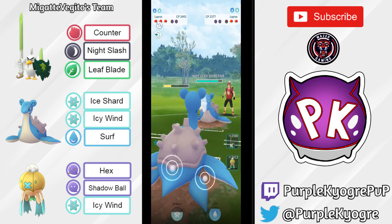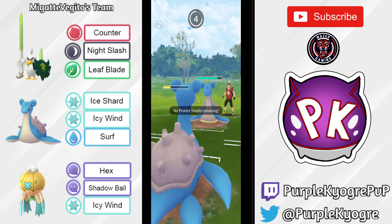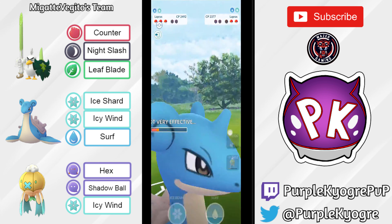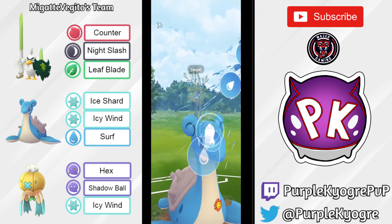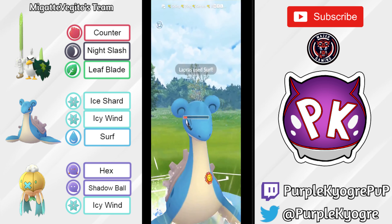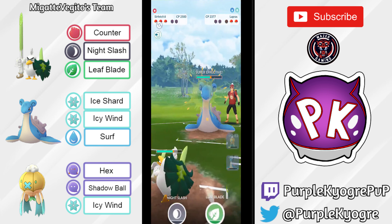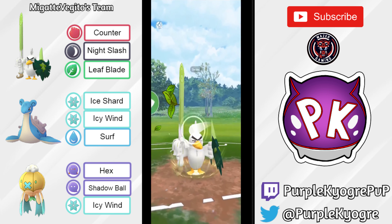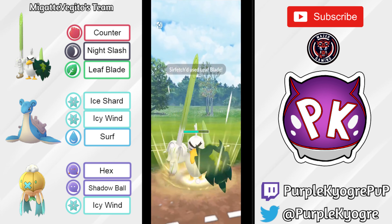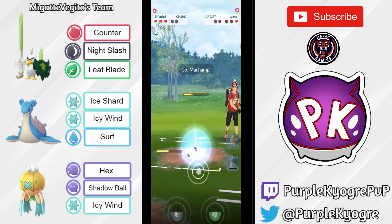In comes the opposing Lapras — it looks like that has Frost Breath. Maybe it doesn't have a Legacy one coming from the opponent. The opponent goes for the Surf. Lapras is definitely going to be able to take that; it's really tanky. Going ahead and going for a Surf right now. It's not doing much damage.